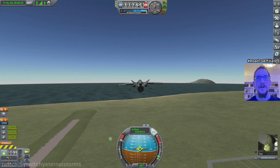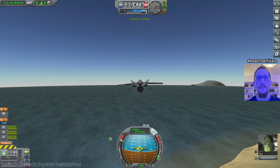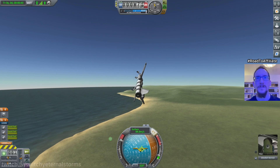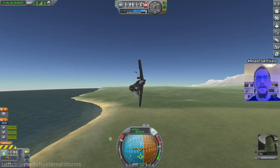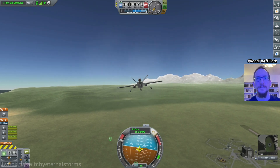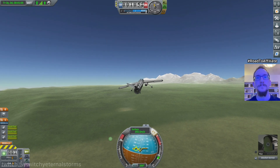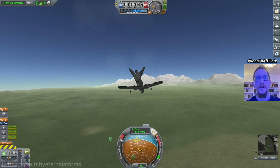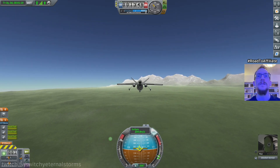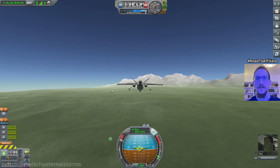Okay, get into the chase cam. We are kinda stable. Let's target our targets here. We should be going over here somewhere. There it is — I think we need to head west. You can see that turquoise icon down here — that's where we want to go. But it is on the other side of the globe of Kerbin, so it's gonna be a while.